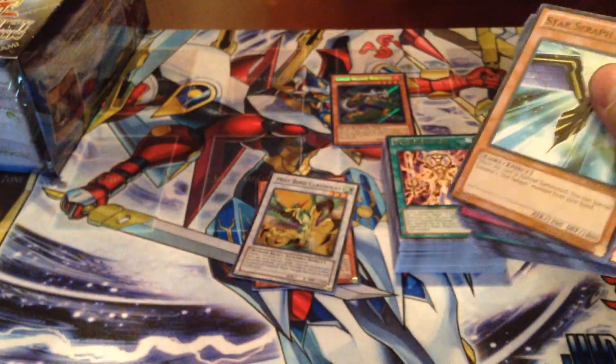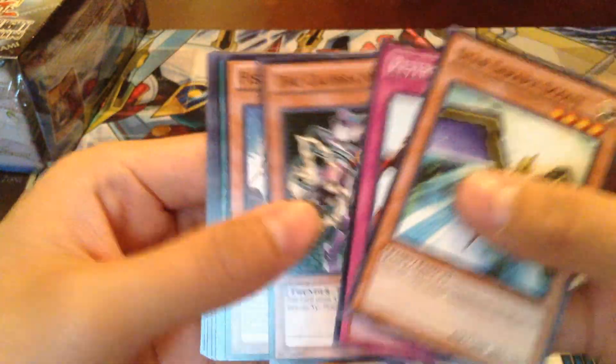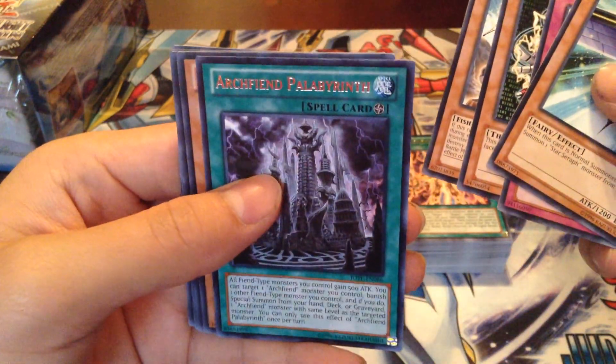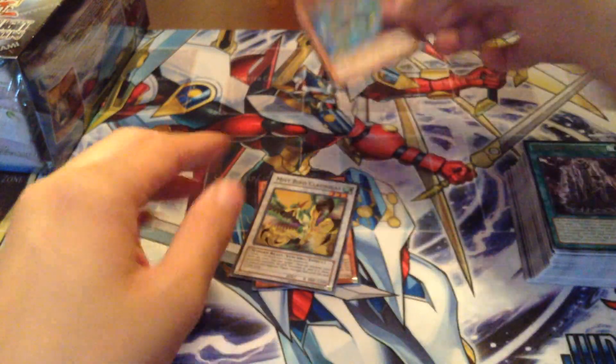This is the last pack. Star Seraph Scout, Reverse Glasses Capulator, Fishborg Archer, Archfiend, Pali Paliburinth, and Yellow Dustin. So I got three foils out of that box — again, not that great, but Coach Soldier Wolfgark makes up for it.